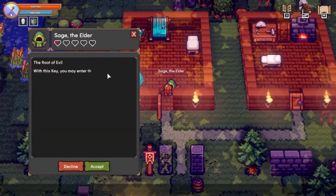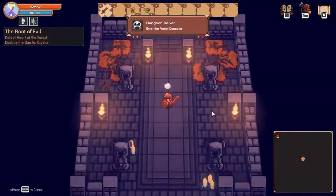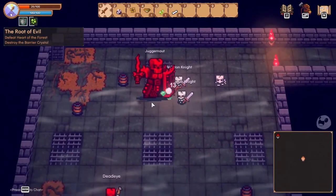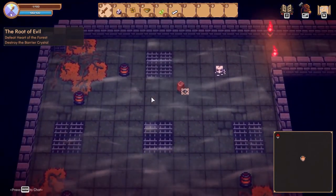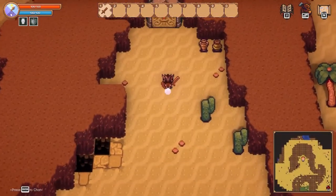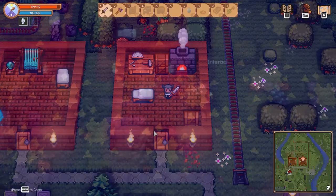Sage will help us get the key, and along the way we will craft better armor and weapons. The dungeons are tough, so make sure to pack a few potions and food. Once you've defeated the boss, you will be able to access new biomes and find more dungeons, better equipment, and various other things to craft.